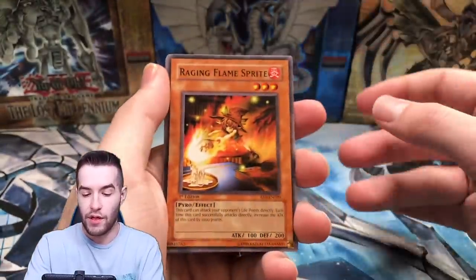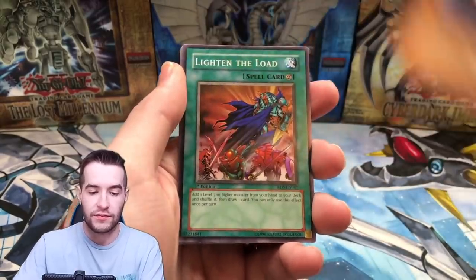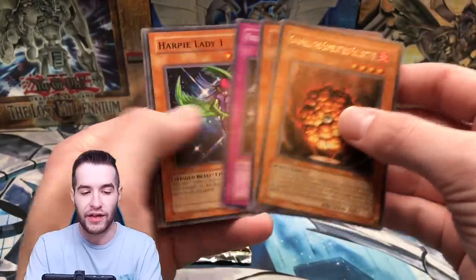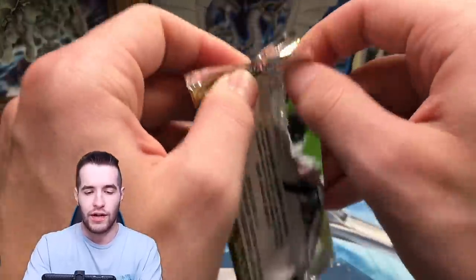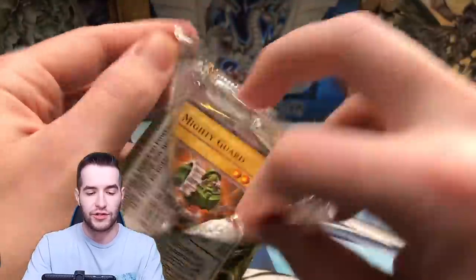Second to last pack. Raging Flame Sprite, Zings in who, Rock from the Valley of Haze, Lighten the Load. Gaia Soul the Combustible Collective — I pulled that one against Team Sam, actually. And the final pack, guys — maybe nothing in here, we're not sure. Overall, an amazing box so far.